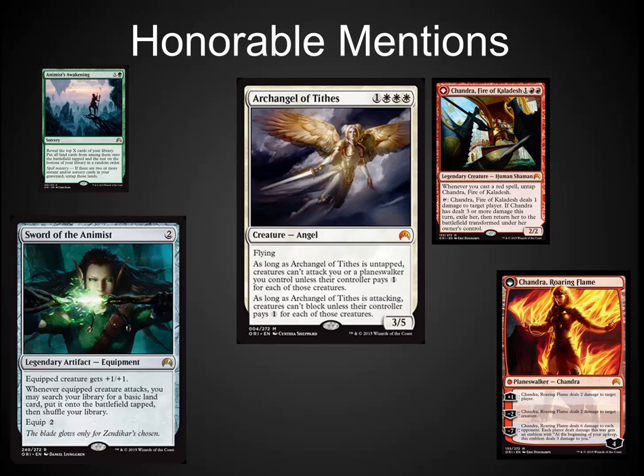These are my honorable mentions. Sword of a Mist is really interesting. The ability to ramp with this sword is going to be really popular in EDH. I like it a lot. I'm going to pick up foils right away. Will it see standard play? It really depends on how fast the environment is or if there's a way to combo it with creatures that really need that +1/+1, maybe in a mirror match or something, but I think its home is really going to be EDH.